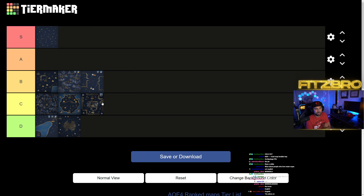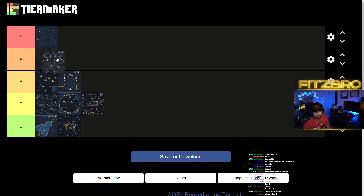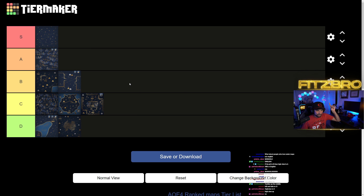Looking at B tier — Golden Heights, High View, Hill and Dale. If I was gonna move anything up, it pains me to say it but it might be High View. So that's my Season 5 map tier list: Dry Arabia at the top in S tier, High View in B tier, Golden Heights and Hill and Dale in... actually let me confirm — we've got Dry Arabia S, B tier with the land maps, C tier with Marshes, Volcanic Island, and The Pit, and D tier with Boulder Bay and Hideout. Let me know what I got right or wrong in the comments, check out the cheese build orders on the channel for Ottomans, English, Mongols, and catch me live at Twitch TV slash Fitzbro. Thanks for watching!